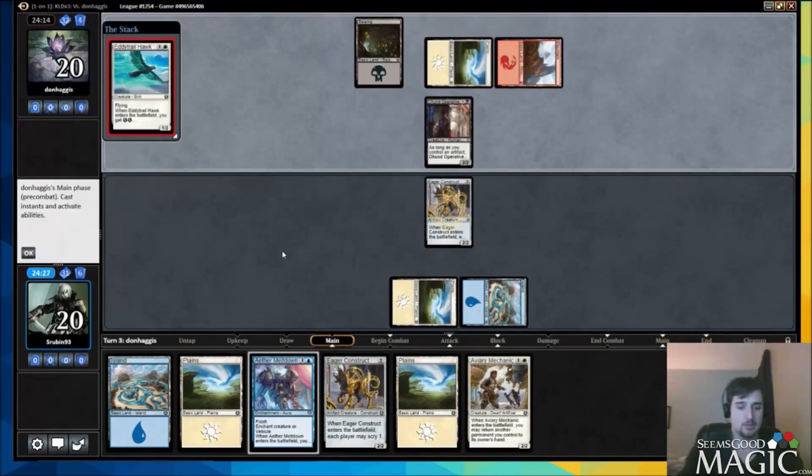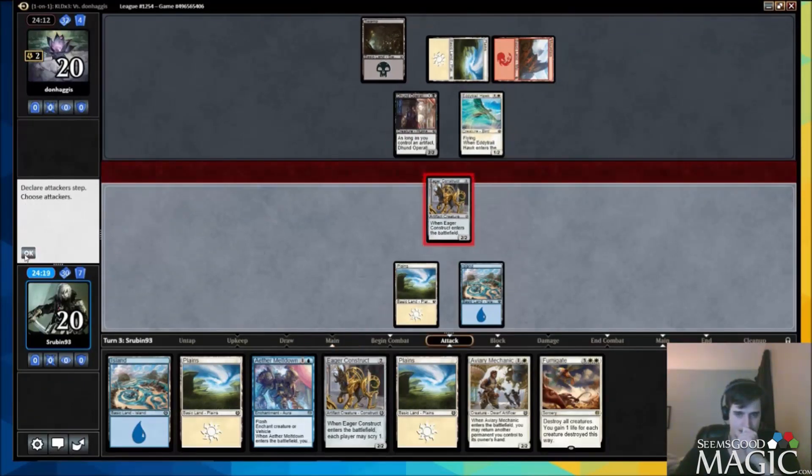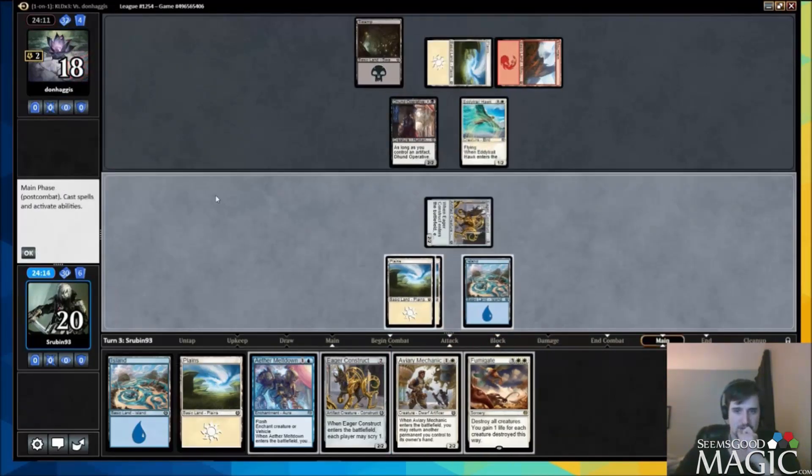I don't mind plays where we play Aviary Mechanic to bounce a construct and replay the construct. Now there's actually a reason to play mechanic to bounce construct — to let our opponent think we're short on lands or creatures — so he empties his hand onto the board and then we can fumigate. Then we can fumigate with some creatures in hand.